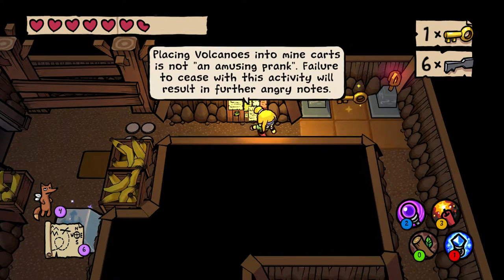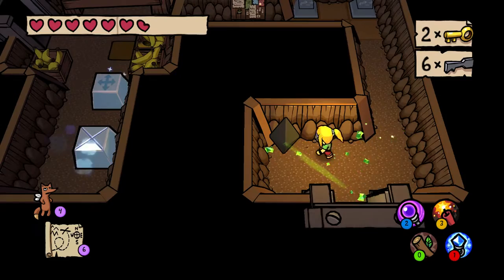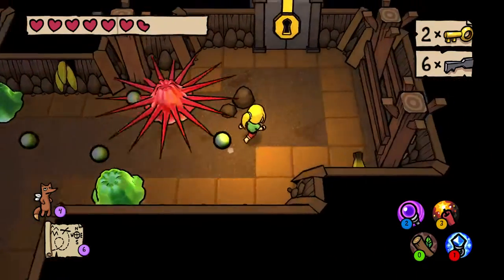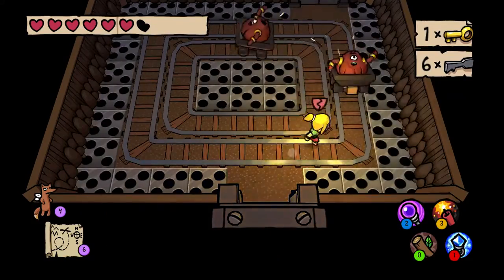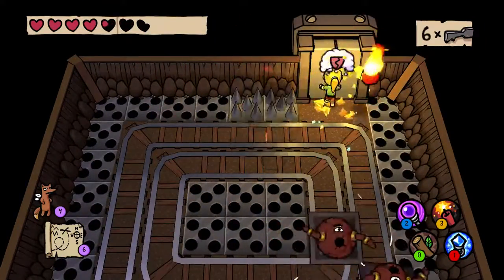Placing volcanoes into minecarts is not an amusing prank — failure to cease this activity will result in further angry notes. So now I have two keys. I didn't use a lockpick this dungeon. I think I came in with six. I need another key here — that makes sense.